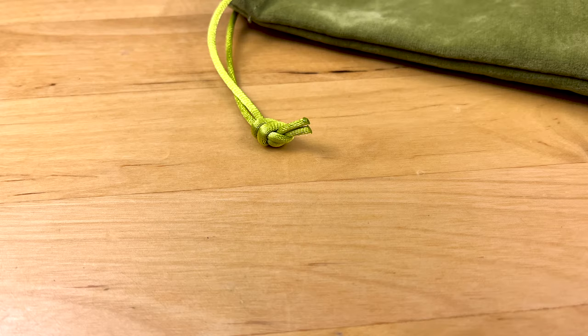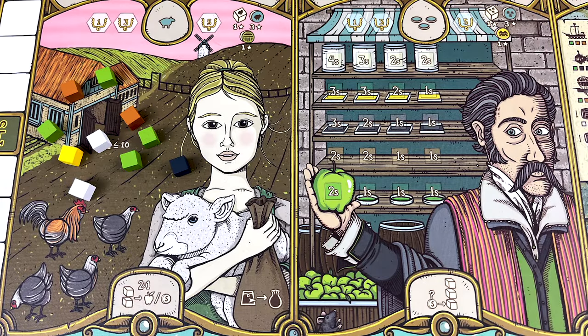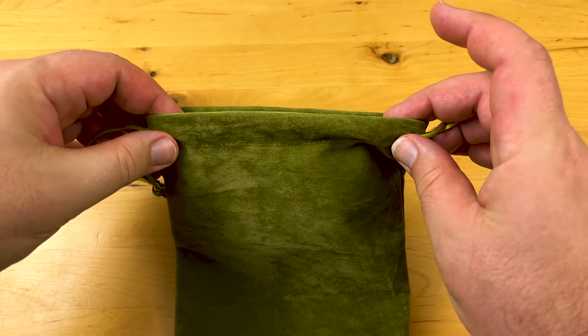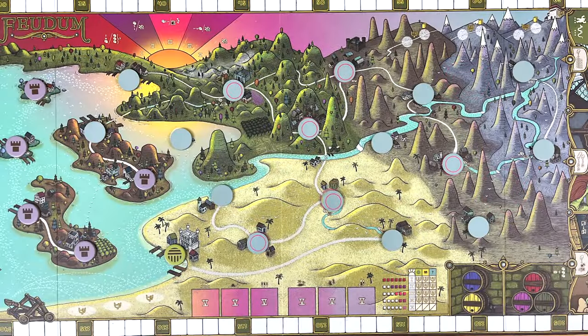At present, Oddbird Games still offers some of this extra deluxe stuff on their website, so get it while you still can. The five main resources are white saltpeter, yellow sulfur, black iron, brown wood, and green food — hopefully that represents vegetables and not yogurt. Some of these resources start in the six different guilds flanking the board, and the rest go into the haversack draw bag. If you'd like to see a complete setup guide, skip to the setup section at the end of this video.